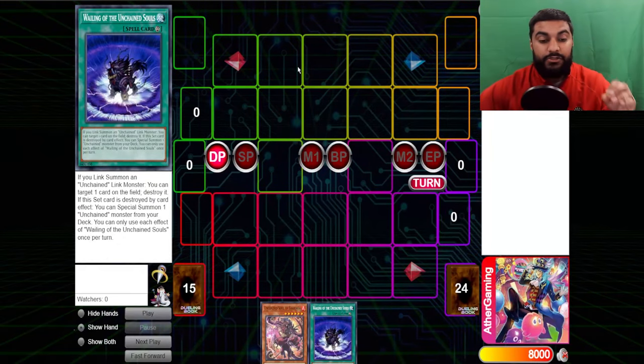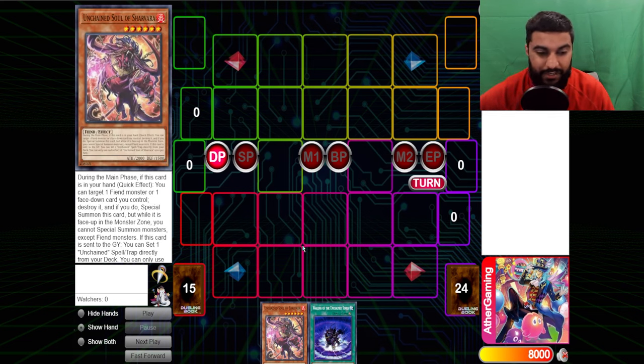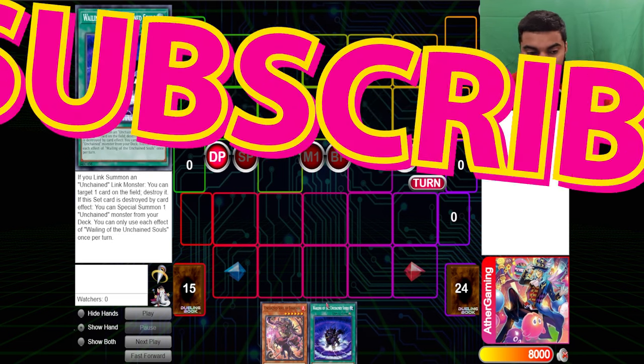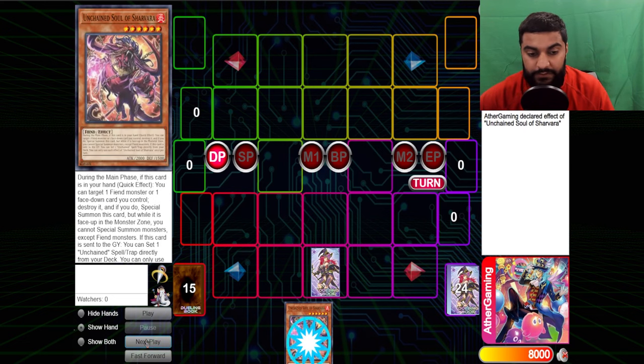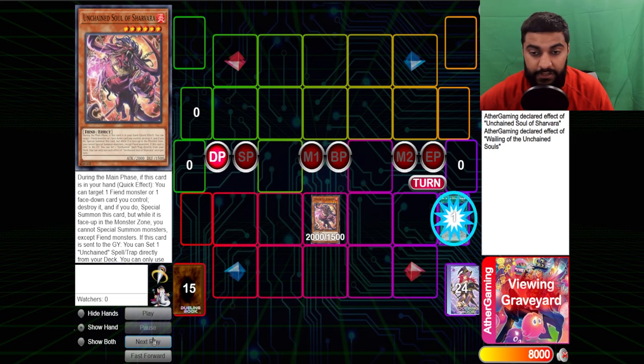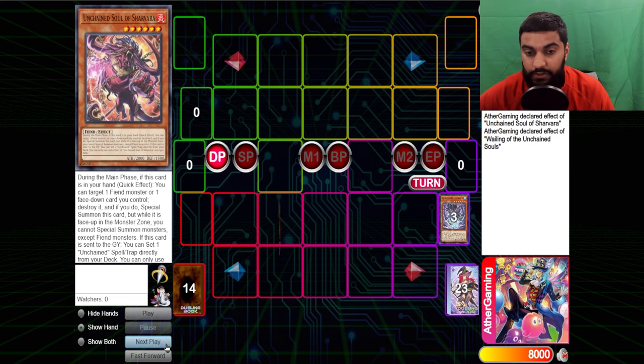That was it for the second combo — Tour Guide plus an additional discard. Now let's get on to the third combo. Anytime I use Wailing of the Unchained Soul it can be any card, just to showcase the combo. So this is going to be Sharvaro — this one can be Aruha as well — and then any spell/trap card that you can pop. We set the card because the card says if this set card is destroyed you trigger. So Sharvaro quick effect pops it, summons himself, and the spell card triggers to summon Shayama from the deck. Now we already have these two cards in rotation. As long as we get Yama chain link one, Sharvaro chain link two, you're doing something right.